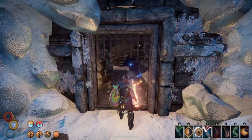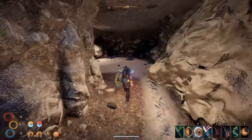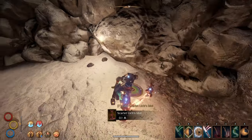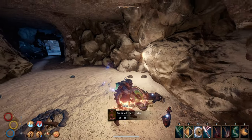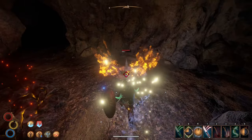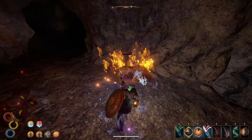Inside you can find the red idol. This is what the researcher was looking for, and obviously he was in no shape to take on the treacherous monster we just eliminated. Instead of going back to the researcher, take a right down the fire hallway.